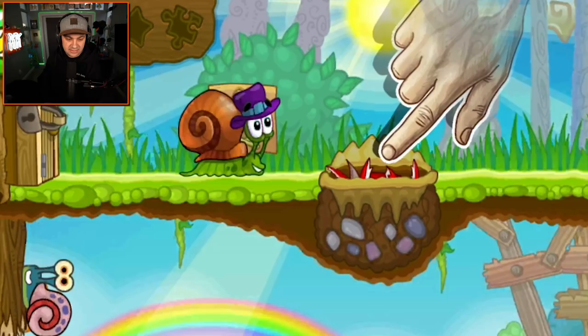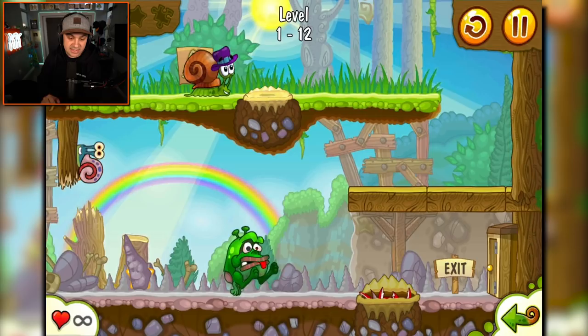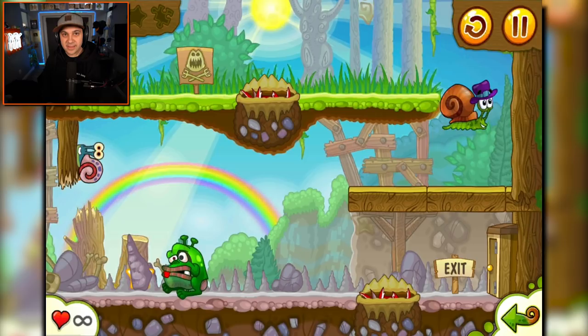Oh, that seems bad. Bob just got eaten by a weird lobster monster. I guess I can tap it to make it go away — that's probably better than getting eaten by it.